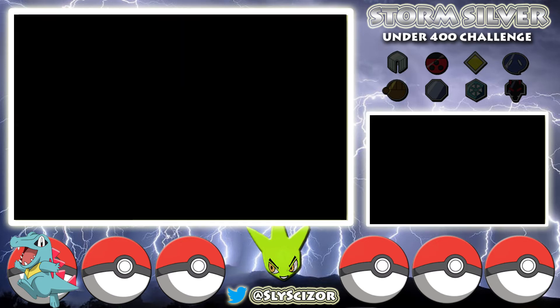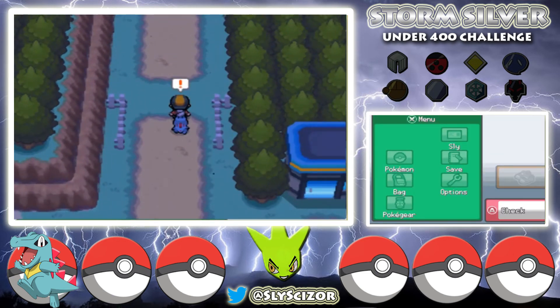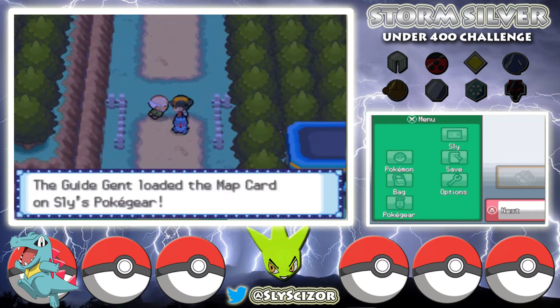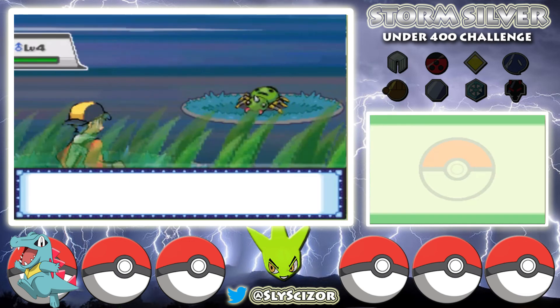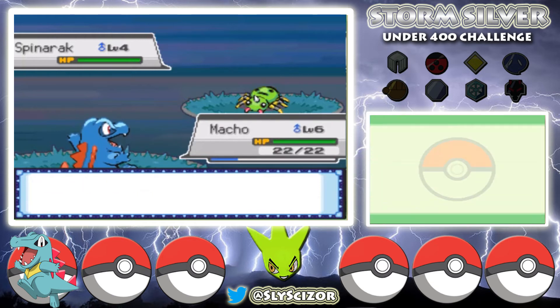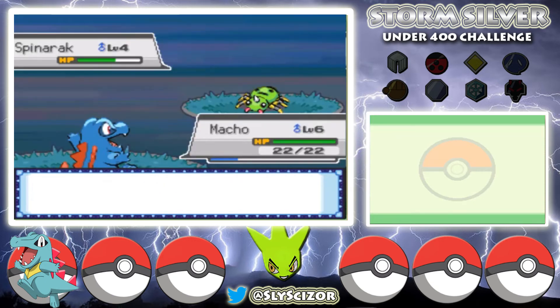This first part of the game is always pretty slow so I get through it as quick as I can. Someone stops us and gives us a map card. On Route 30, I'm starting to think about what Pokemon to use — Spinarak could work because I believe Ariados is under 400. We don't have any Pokeballs right now so we'll come back. Since it's not a Nuzlocke, I can catch whatever I want whenever I want, which is nice.